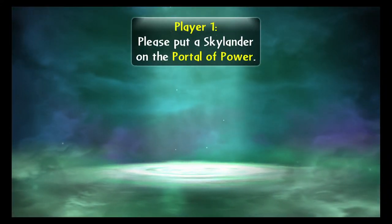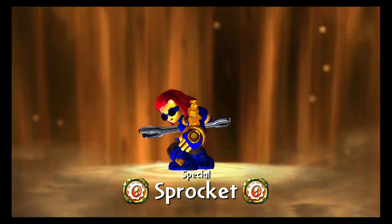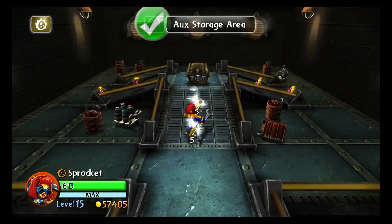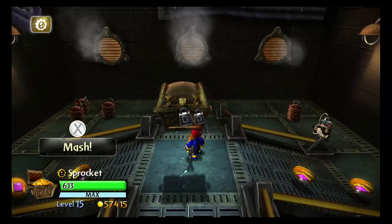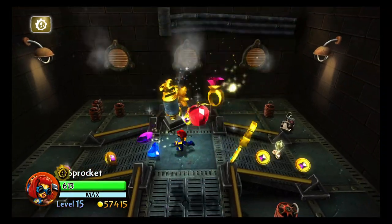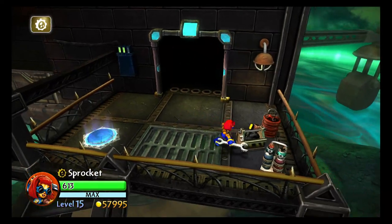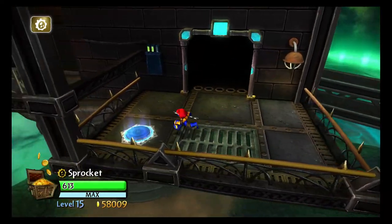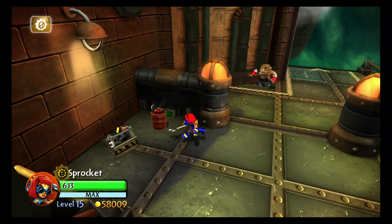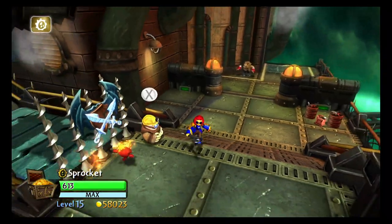Alright, Sprocket. Just keep exploring, I guess. Get away from me. The first treacherous of the level. This'll come in handy. I hope it does. Bounce up. That Chompy just went away.